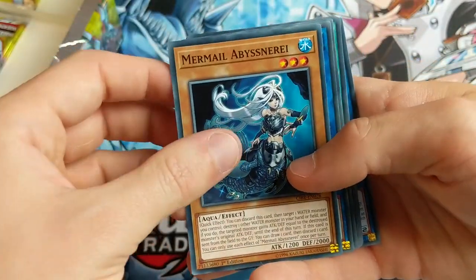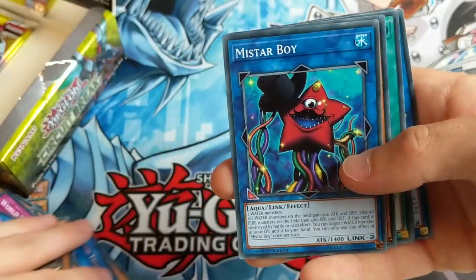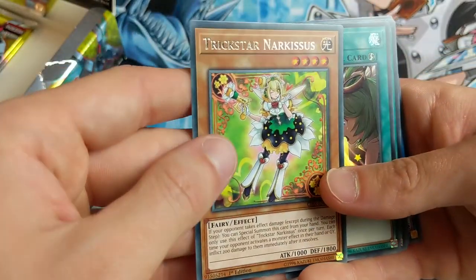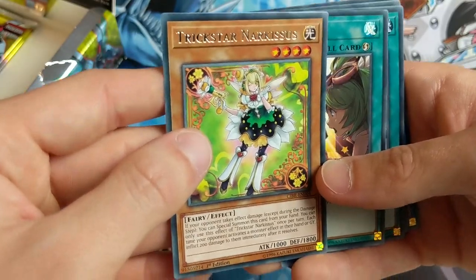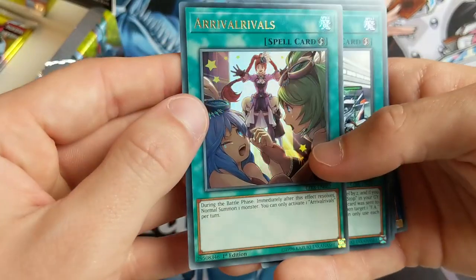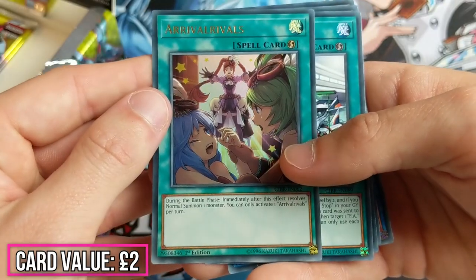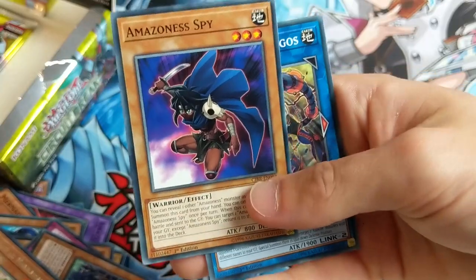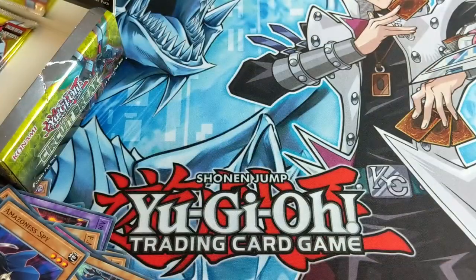Crawler Glile, Mermail Abyssinary again, Mistar Boy. Trickstar Narcissus - that's cool! I was trying to get some Trickstar cards in the last couple of videos, so that's nice. Arrival Rivals - during the battle phase, immediately after this is activated, you can normal summon one monster. Nice! F.A. Pitstop, Sniffer Dragon, Amazoness Spy, and Xcrawler Yorogos again.